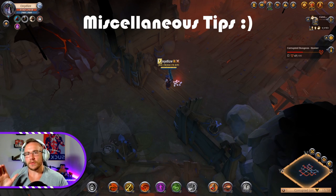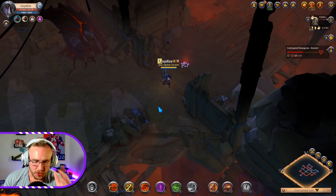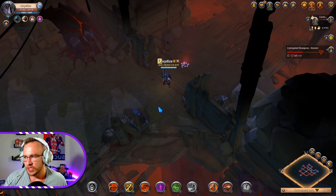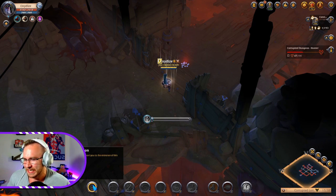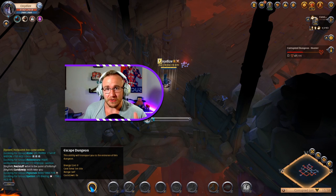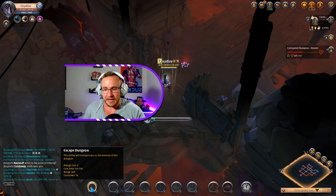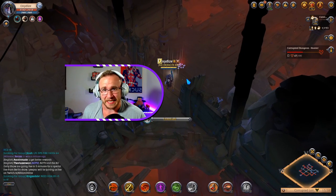Just a couple of miscellaneous tips. First, when you go into a corrupted dungeon, make sure you want to do it — because when you try to exit, it's a five-minute cast time. That is insane. So make sure when you go in, you want to be there, or you'll be waiting a while. You might be able to get out fine if you don't get invaded, but you are really risking it.